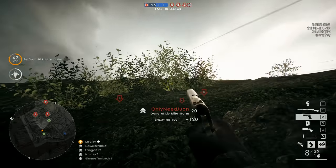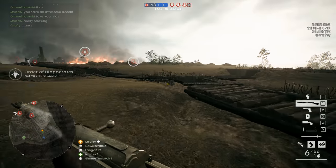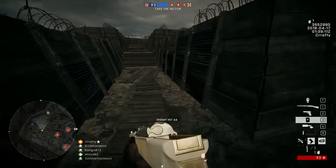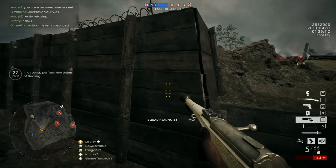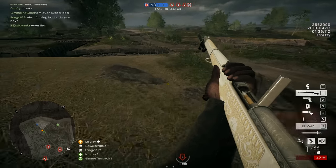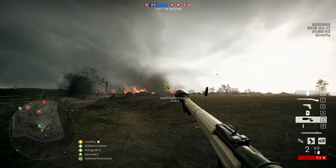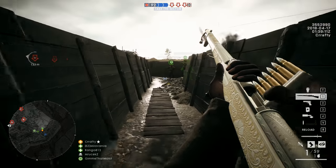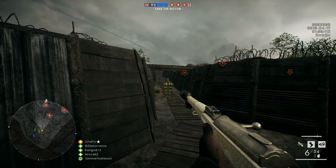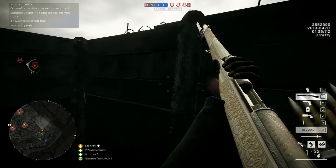Currently, if you equip the grenade launcher — whichever it is — and then switch to the General Liu Rifle, you will be able to shoot out six grenades. And what's even better, after you shoot them out, you can switch back to the General Liu, reload it, and then when you switch again to the grenade launcher, you will have it loaded with six new grenades. Which means you basically can carry 60 grenades on the battlefield. Can you imagine fitting 60 grenades in your pocket? It is a glitch, so don't worry — it will never come to the vanilla game, but if you have access to the CTE on PC, I definitely recommend checking it out. It really feels good to shoot out six grenades at once. It's not that fun on the receiving side, but it is worth it.